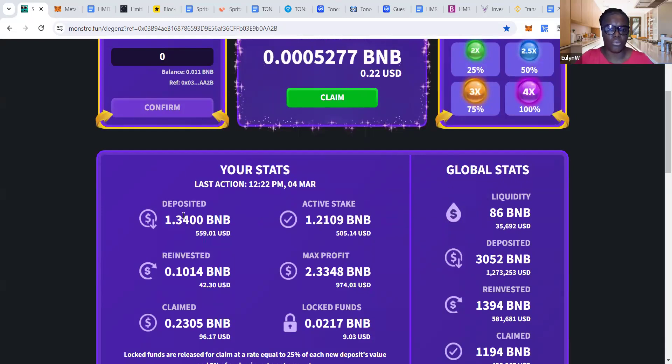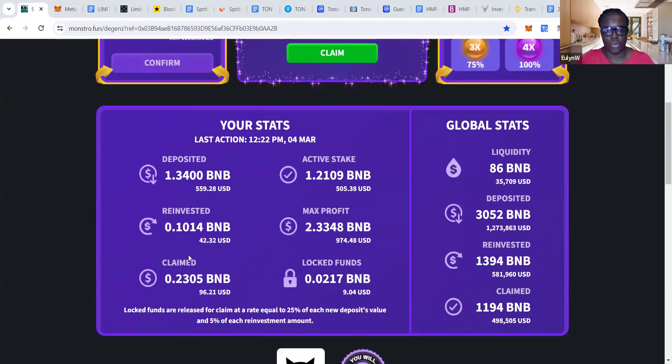I've put in 1.3 BNB, and so far that total, based on the rate today, is equivalent to $5.59. So far I've claimed $96 and I've reinvested $42. My total deposit is $5.59, so in order to get my active stake you minus what I've claimed — so 5.59 minus 96 plus 42 gives you my total active stake. The maximum that I can claim in total is $974, or 2.33 BNB.